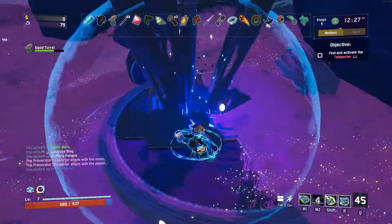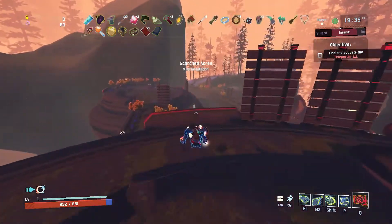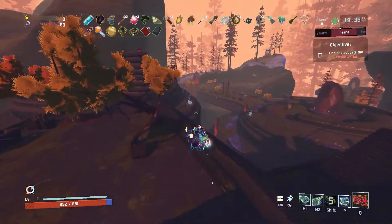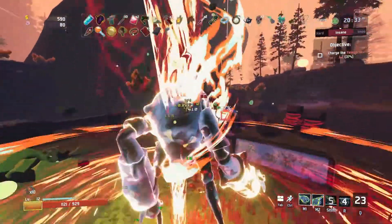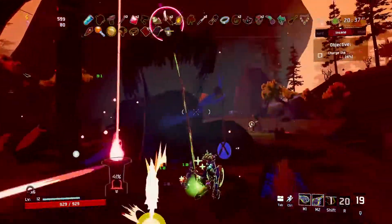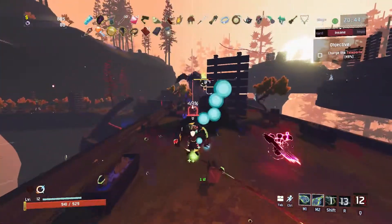Once you've gone through all the stages and gotten to the eighth stage, there should be a glowing blue orb around the teleporter. If you beat the boss, charge the teleporter, and go through the portal and end up in the Place Beyond Time, that means you're probably not even on the eighth stage yet. When you get to the eighth stage you should see the Celestial Portal blue orb floating around it.